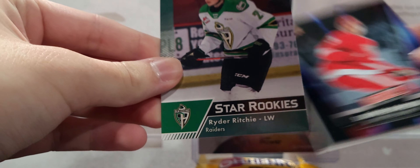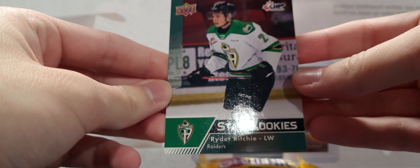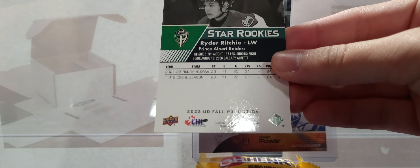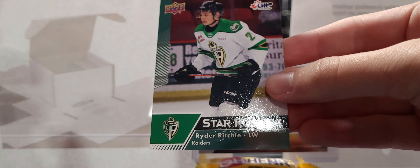No auto in this pack. Robertson, Evanson, and the star rookies of Ryder Ritchie. These are different than the base CHL — they're green, and they say that on the back. I was wondering if these would be CHL base cards put into these packs, but that's not the case, thankfully.